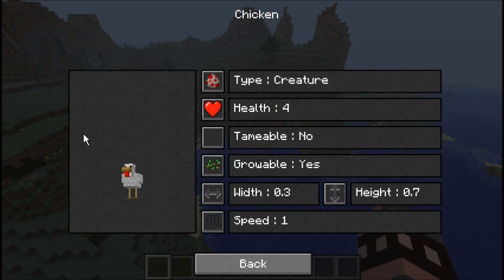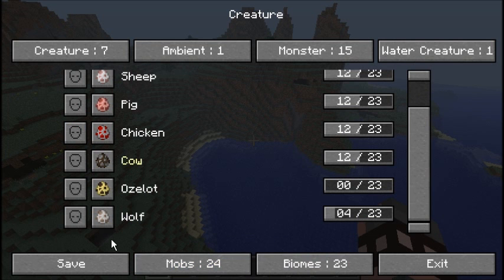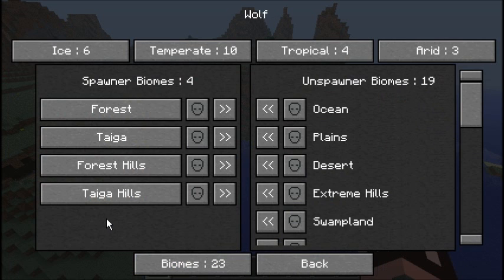Same with chickens — tameable: no, grows: yes, et cetera. Now when you click on the egg icon it shows you the biomes. As you can see there are only four biomes that the wolf can spawn in, which is a very small amount. If you want to find a wolf in the desert, you can add the wolf to spawn in the desert right here.